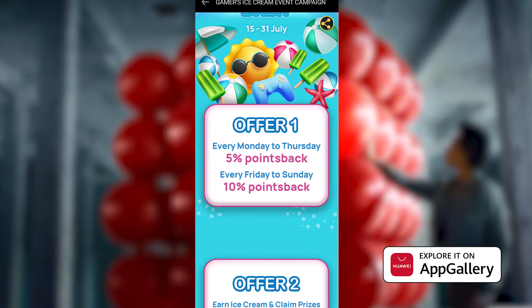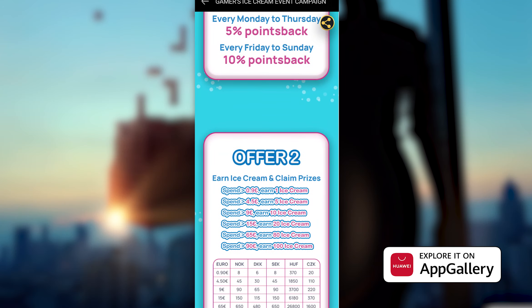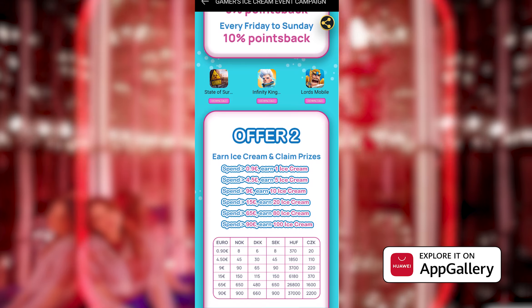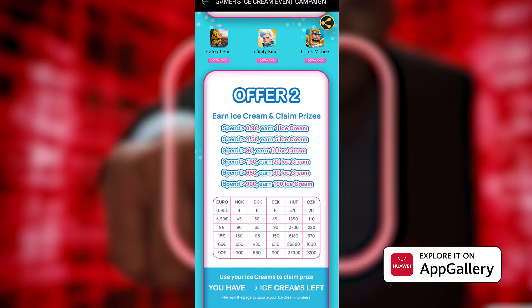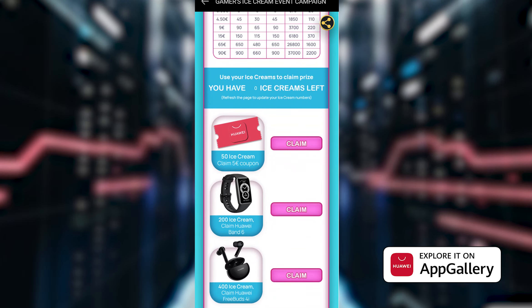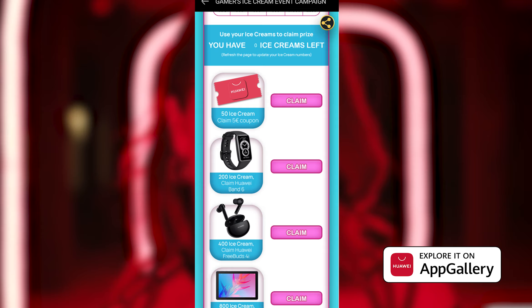For the second offer, you can earn one ice cream if you spend 0.9 euro, which is basically a token you could use to claim rewards later on. As you can see here, you can claim a Huawei Band 6 for 200 ice creams.